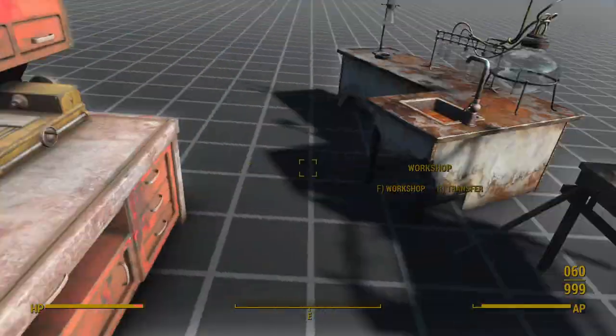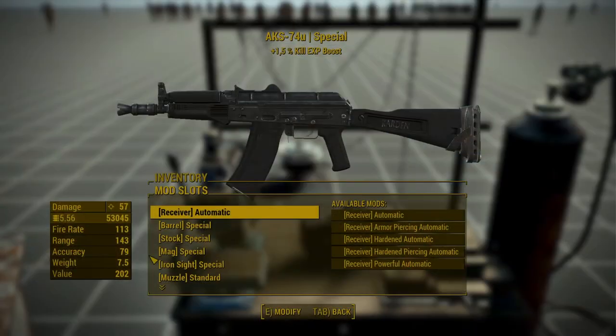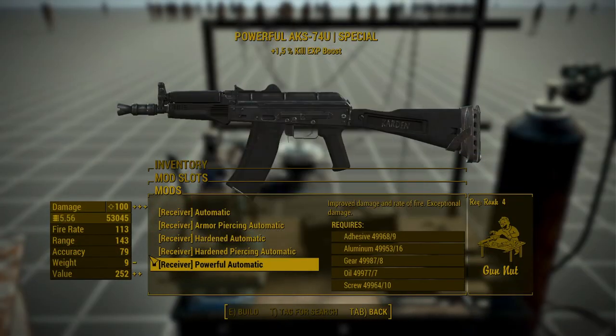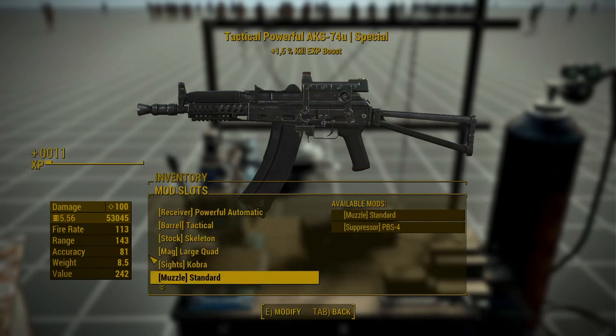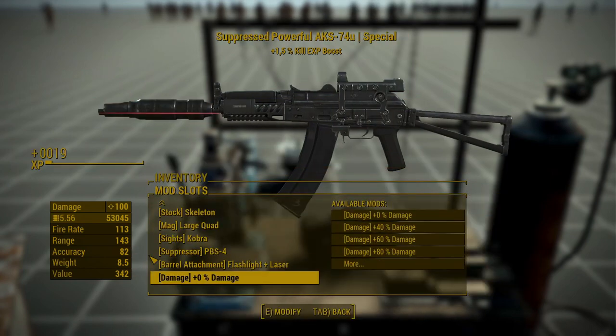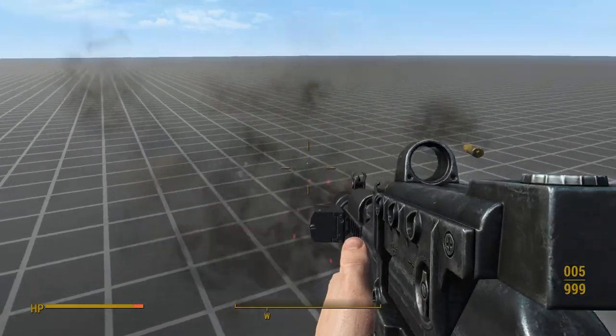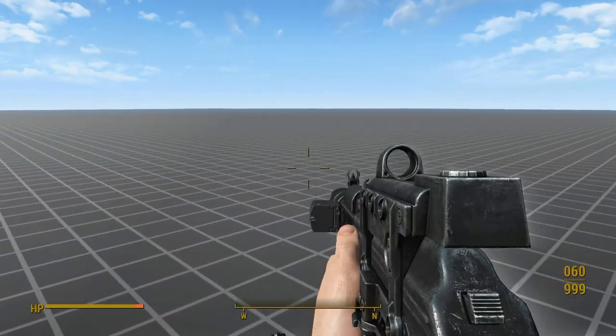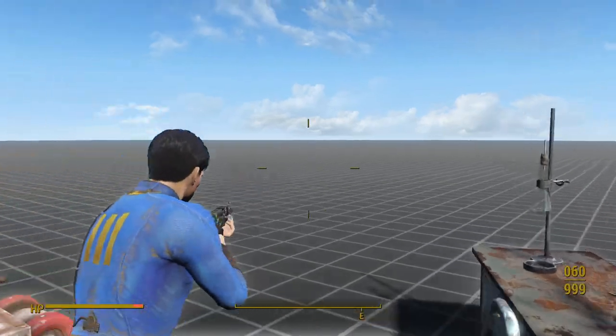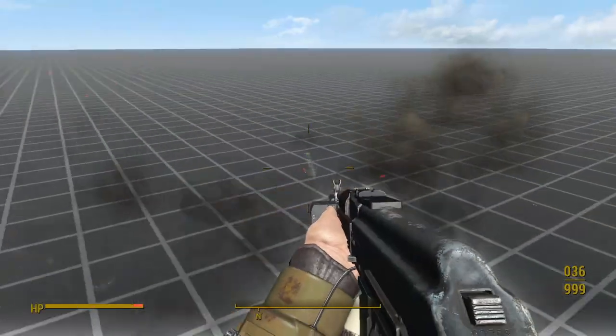The unique AKS-74U has fewer but different attachments: the same five receivers, but four barrels, two stocks, three magazines, a cobra sight, a suppressor, flashlight, and laser sight, as well as damage cheats. Again, not many attachments and they aren't very transformative. In conclusion, while I like the animations, this weapon has issues in power armor and doesn't live up to the modularity you would expect from an AK.